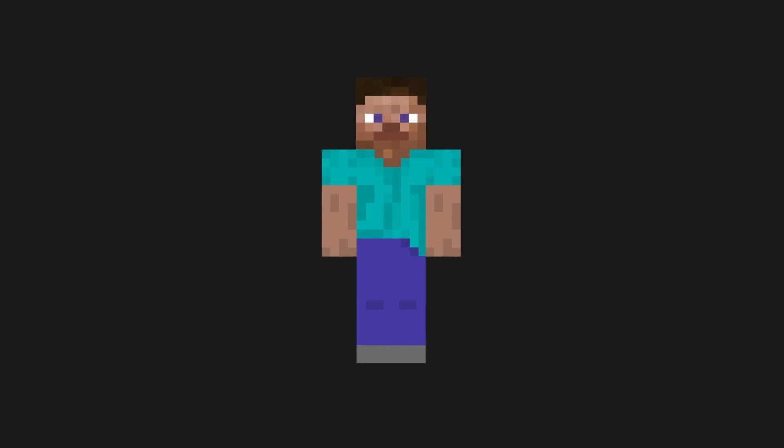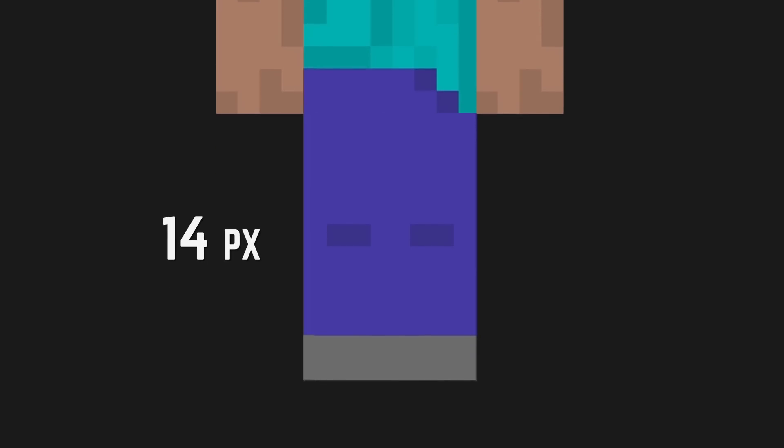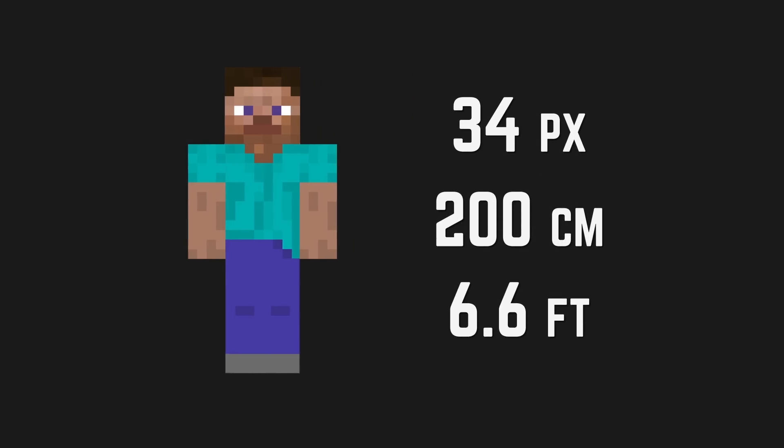Jumping back to Steve — his head is 8 pixels square, meaning his head is 50 centimeters or 19.7 inches. His torso is 10 pixels or 62.5 centimeters, his arms are 12 pixels at 75 centimeters, and his legs are 14 pixels or 87.5 centimeters, giving Steve a total height of 32 pixels, or 200 centimeters, or about 6 feet 6 inches.